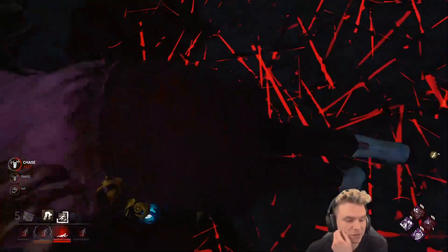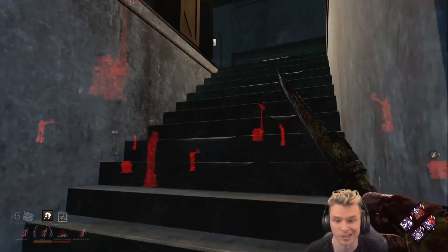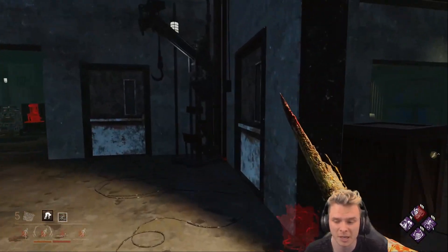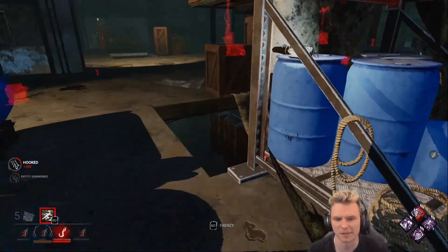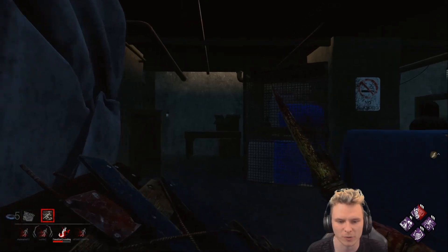I think she got stuck off her Dead Hard bait. There's our five percent movement speed as well. Let's pick this one up and hook her somewhere. I had a feeling someone would come back for the generator because people are really greedy, and I got a really good map roll — so this is phenomenal. I'm walking with 120% movement speed rather than 115% because Nemesis's Play With Your Food allows anyone who stuns me to become my obsession. Let's go right back down and check on our generator.